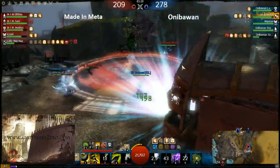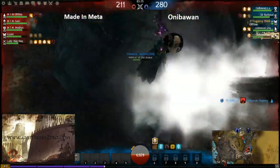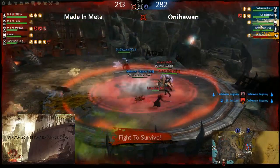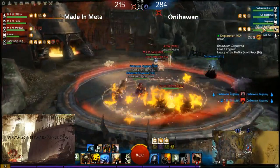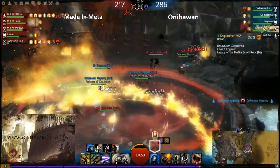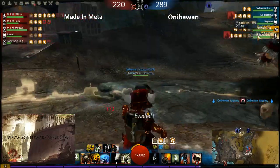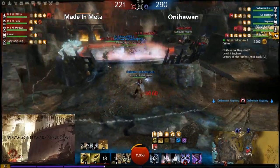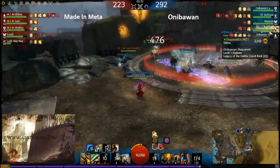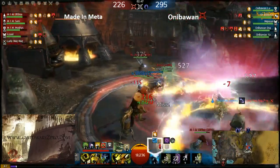Yagami the elementalist has fallen down. The engineer from Aniba One is coming here to die because they're all low. But Aniba One Yagami got rezzed and healed back — all the power of the spirit ranger. Nature's Renewal just did the job.